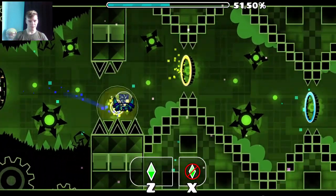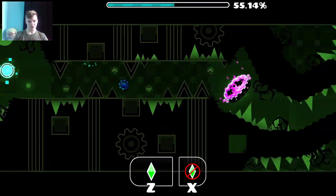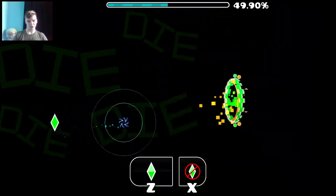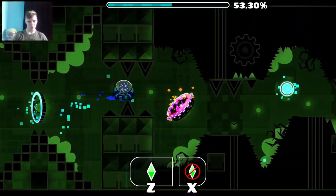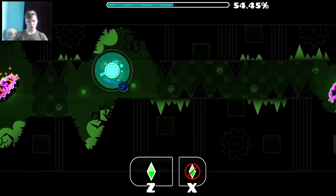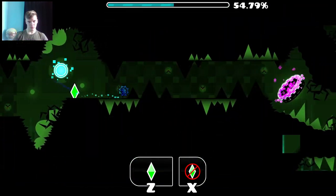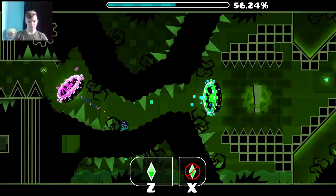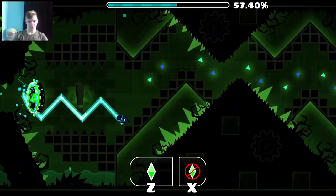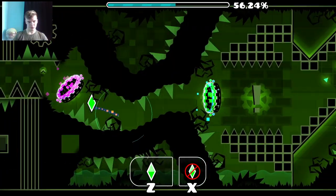And then we get to the drop, which I've gotten to once in normal mode and I died right there exactly. So this UFO part's pretty easy — you just go one, one, two, one, and then right here one, two. You hit that, and then you go one, two, three, but you have to wait a little bit longer on the fourth one. So that part's pretty easy.